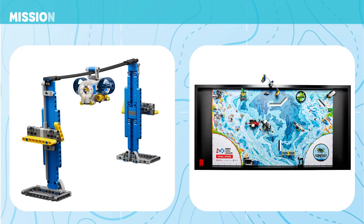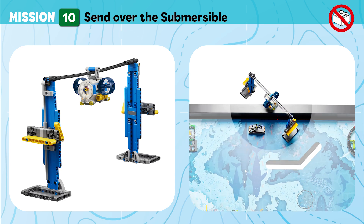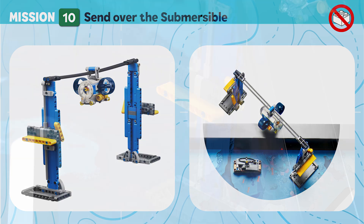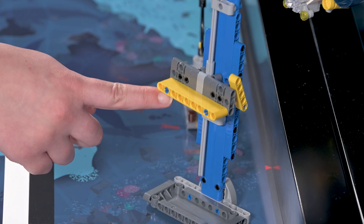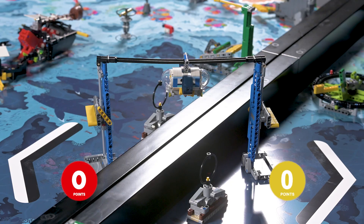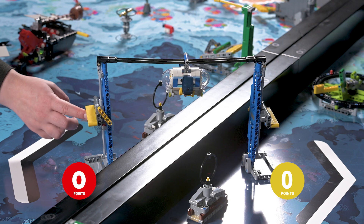Mission 10: Send Over the Submersible. Sometimes you need a specialized vehicle to withstand the immense pressure of the deep. Send the submersible to explore the opposing field's waters. Points are scored if your team's yellow flag is down, and if the submersible is clearly closer to the opposing field.